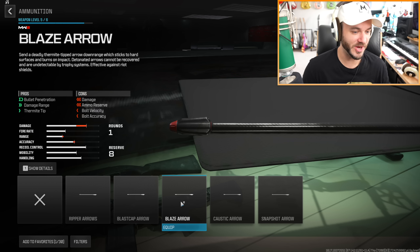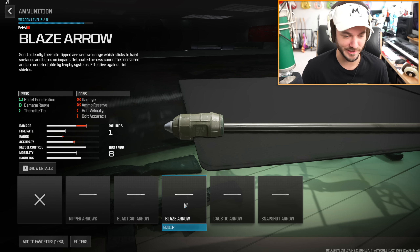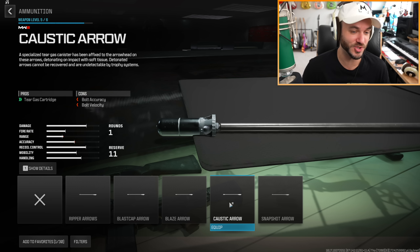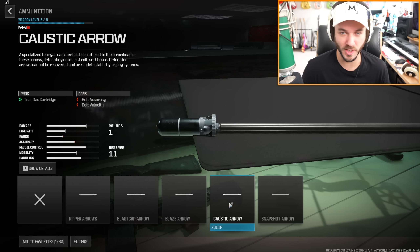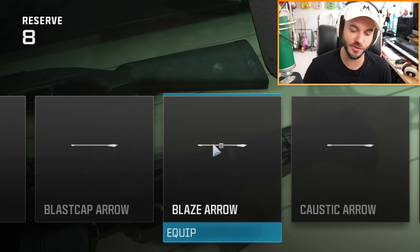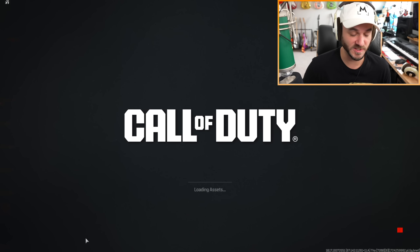We have the Blast Cap - the explosive tip Blaze Arrow. It says effective against riot shields, so this one's basically gonna be like a thermite. You lose a lot of damage so I wouldn't be expecting this to one-shot kill a lot of people. This next one shoots tear gas, which just sounds completely evil - you can't recover these arrows and they're also undetectable by trophy system, so that's pretty interesting. And lastly we have the snapshot arrow, which basically shoots a snapshot grenade but you can still retrieve the shots.